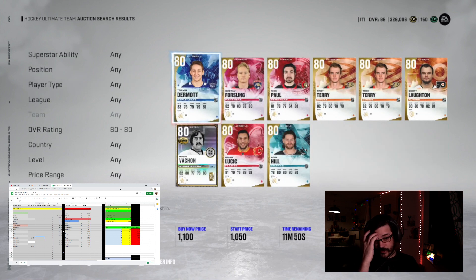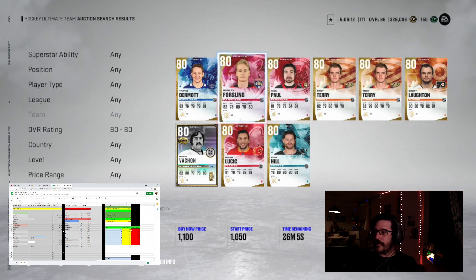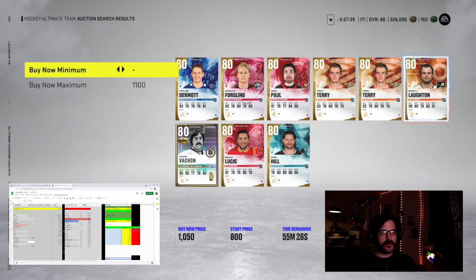1100 seems to be the price point for the 80s — some at 1000 but mostly 1100. My nerd sheet tells me I need to get them for around 880-900. If I sell them for 1100, after the 5% tax that's about 150 coins profit — not very good. I'd really need to buy them at like 850 to make anything, and nothing's coming up there, so these aren't great buys.